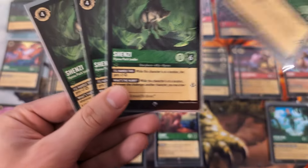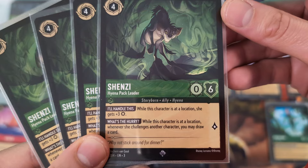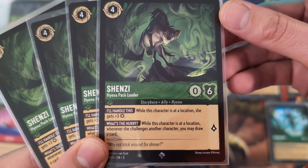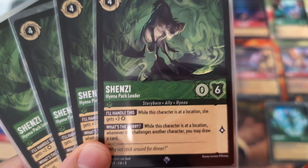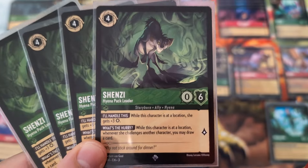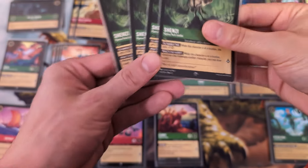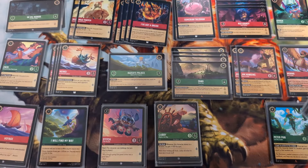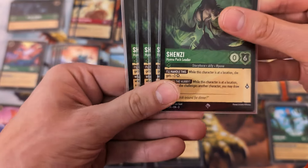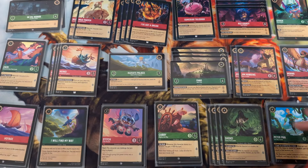Now we have Shenzi - a 0-6 that becomes a 3-6 if she's at a location. What's the Hurry: when this character is at a location, whenever she challenges another character, you may draw a card. Combined with the Sumerian Talisman, we could draw two cards if Shenzi gets banished in a challenge too. You just have to challenge them - you don't have to banish them. Shenzi is very, very powerful.